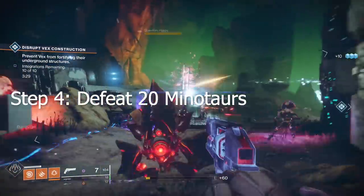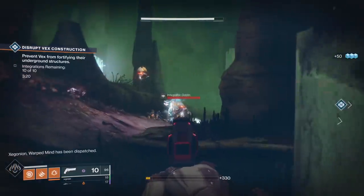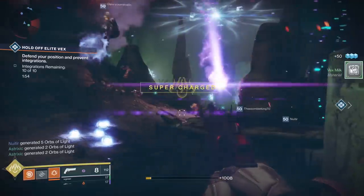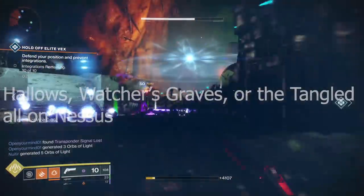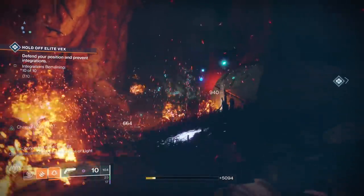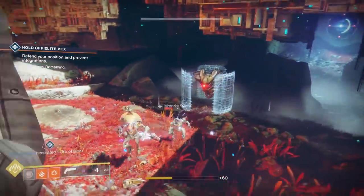Step four: defeat 20 Minotaurs. There are three ways to do this. You can keep going to the Orrery lost sector at Artifact's Edge and kill the Minotaur at the end, or kill random rogue Minotaurs in the open world. The best way is to keep doing the Spire Integration public events and try to make them heroic, as that spawns more Minotaurs. These can spawn from the Hallows, Watcher's Grave, or the Tangle. It takes approximately two heroic public events to get all 20 kills. If you're with a fireteam, just make sure you all get a shot into the Minotaur.